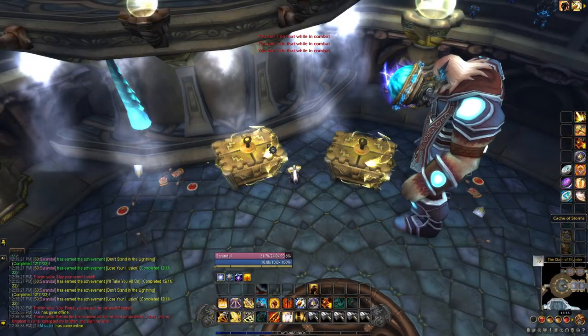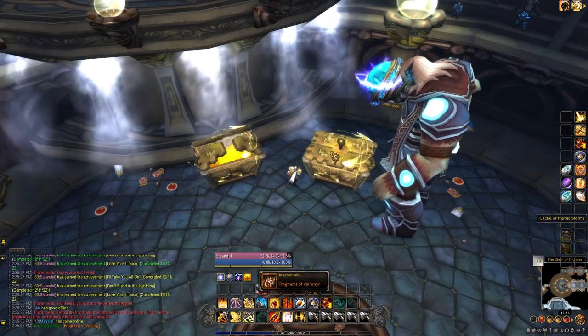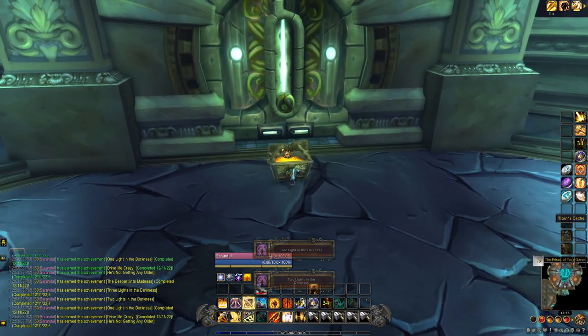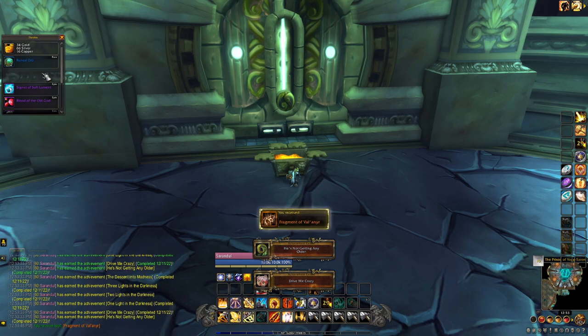To start, you need to farm out 30 fragments of Valinir, which have a chance to drop from any boss in Ulduar, and you have an increased chance to get one when the boss is done on hard mode. Ignis, Razorscale, Algalon, Kologarn, and Auriaya do not have hard modes. If you're extremely lucky, this could take you as little as 3 weeks to complete.